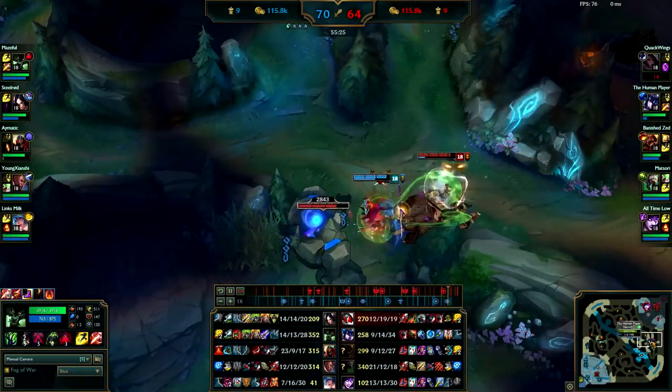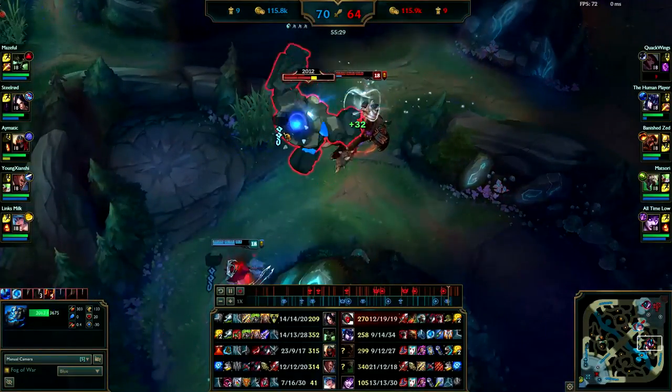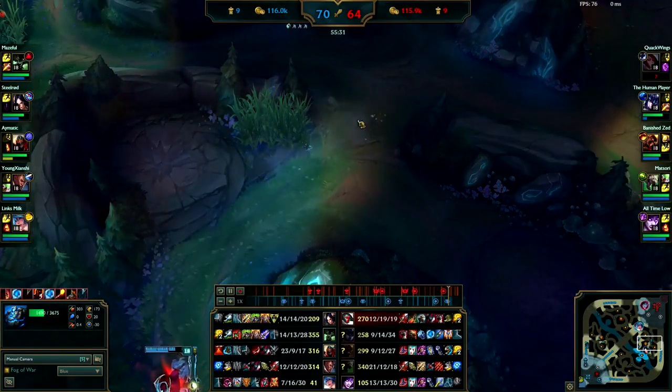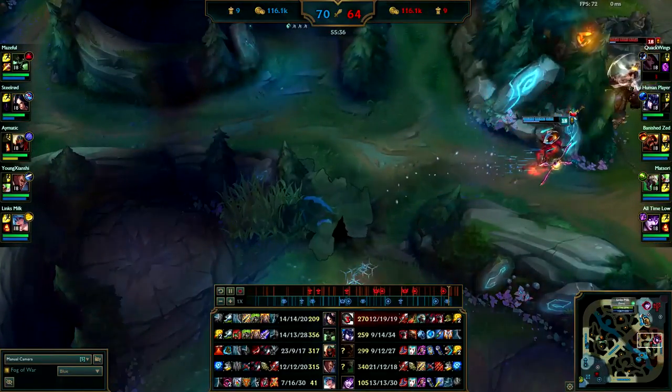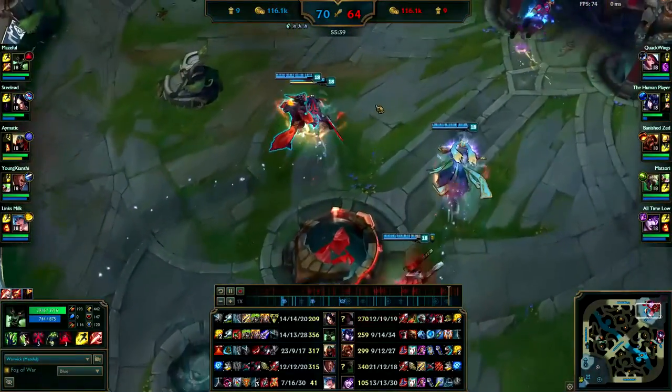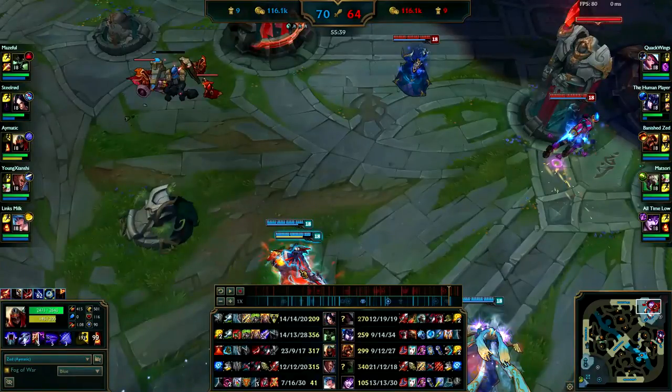Irelia is looking for a pick. You guys should have taken this blue buff — if you all just came up on a buff like this it's so free. Of course Fiora is up now — you should be able to tell from her death timer. By the time you guys got there she was going to be up, like I said.